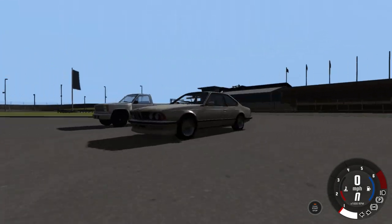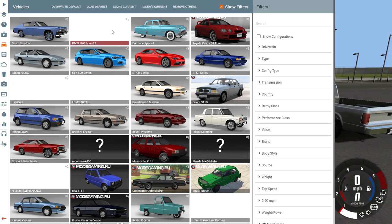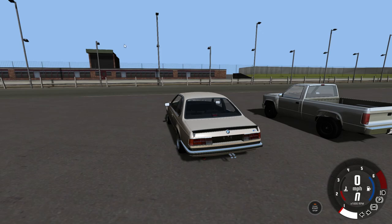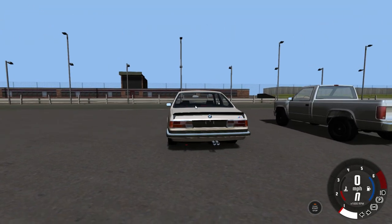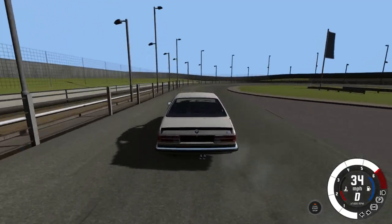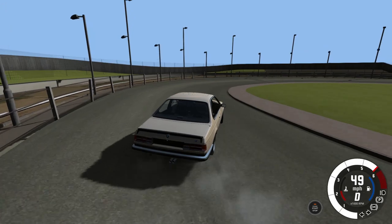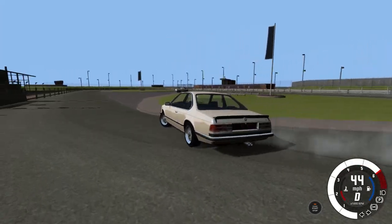This time we have this funky looking BMW — it is the M635 CSi E24. It's quite a beast; I haven't actually used it yet, so let's get straight in with it. She's got some power behind her, that's for sure.